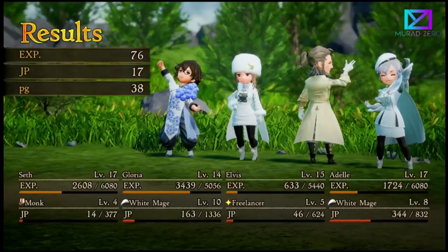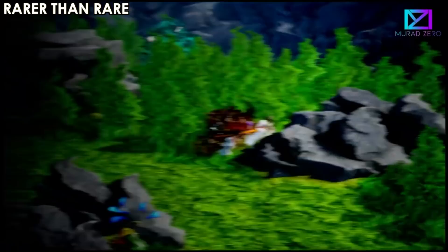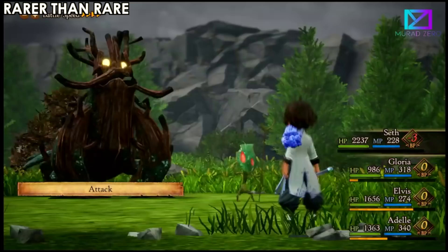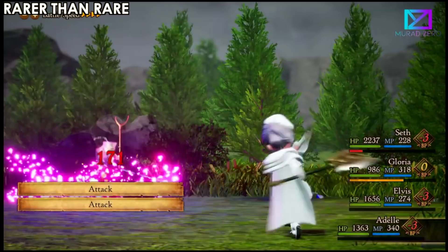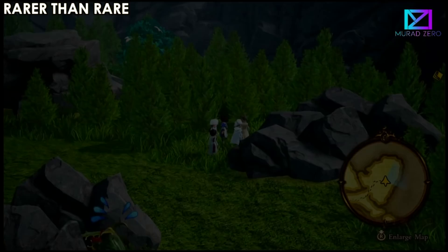Whenever you're roaming around, you're going to see these rare monsters. They're completely different and come out randomly in random places — their shape is different. As you can see, that tree looks brownish, that's a monster. These are tougher than the other monsters, so before going to fight them I recommend you save your progress first, in case they're too tough or you need to level up.